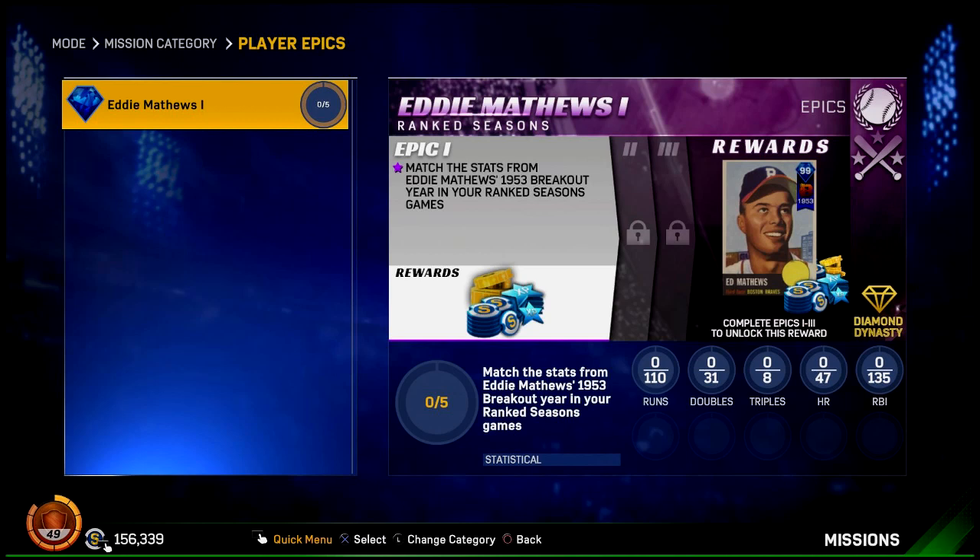You can see his stats. It says match the stats from Eddie Matthews' 1953 breakout year in your Ranked Seasons games — you can do this with any player. You need 110 runs, 31 doubles, 8 triples, 47 homers, and 135 RBIs. And that's just the Tier 1 epic challenge. You do need the Tier 2 and Tier 3 as well, which as of yet we don't know what they are. Those stats you have to get in Ranked Seasons games, at least for the Tier 1 mission.